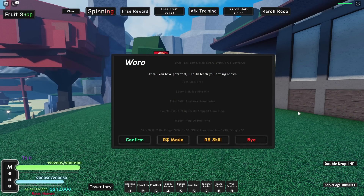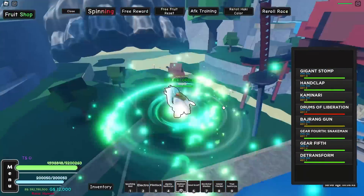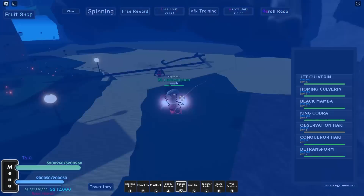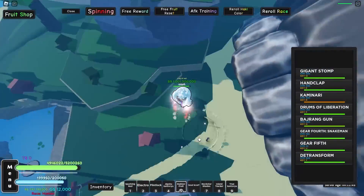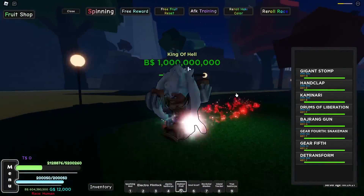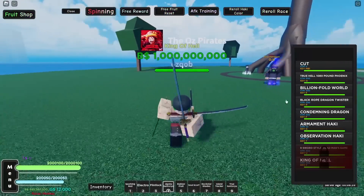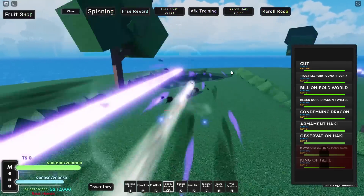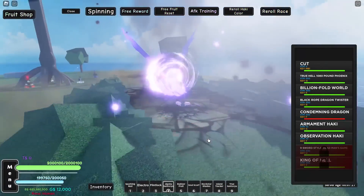The fourth skill requires us to farm the King boss until we get his King scroll drop, which is a 1% drop. Here's King, so let's beat him up for a scroll drop. He's finally dead but no scroll drop. I didn't end up recording it since I was AFK farming the King boss, but we did get the King scroll and we have our next move. Let's check it out: Condemning Dragon. And one more time — Condemning Dragon. Bro, that move is super awesome.